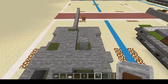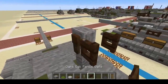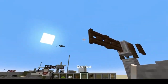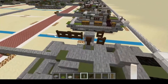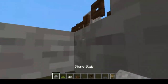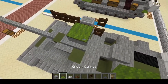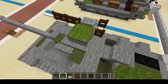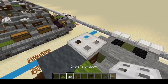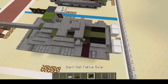Place the grindstone, then a dark oak fence gate on the rear and then two in front with an end rod. We can get rid of the end rod, then put a stone slab off to the side for the ammunition, a green carpet on top of that, and a gray carpet on top of the grindstone, then an iron trapdoor. That finishes the DShK for now.